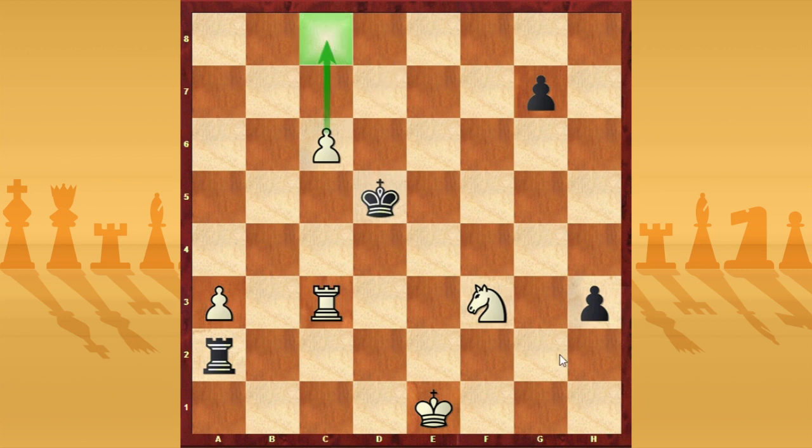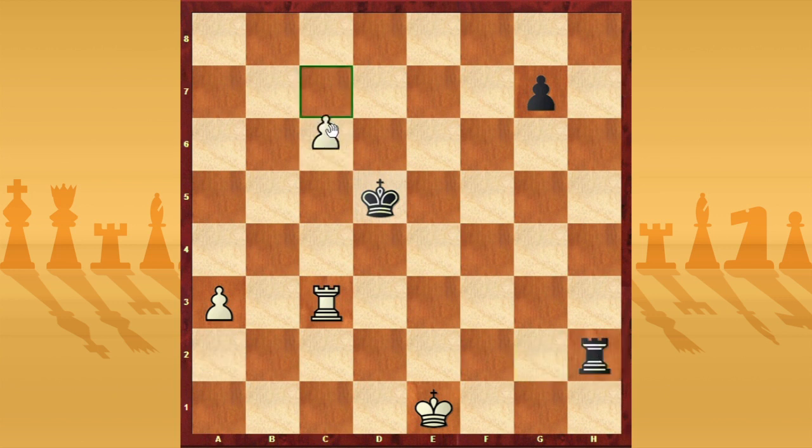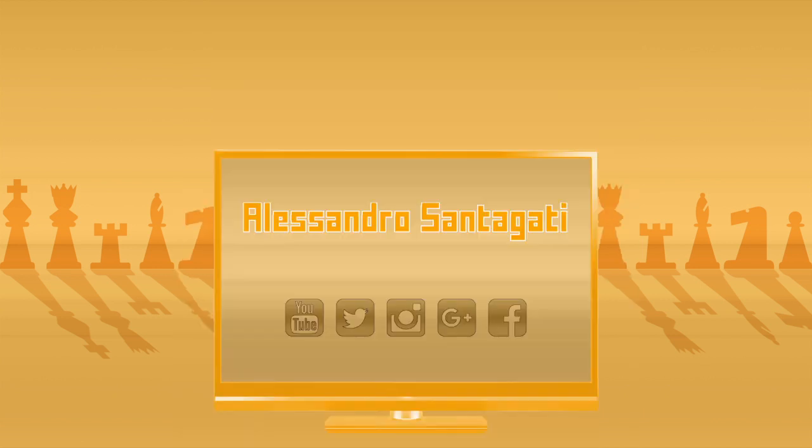Now he resigns, because the game is completely lost. After h2 I can simply give the knight, and after Rxh2 I push the pawn, and now black has to sacrifice the rook for the pawn, and I can easily win the endgame with the rook up. So it was a very interesting game, a very interesting middlegame position. That's all for this video, thank you for your attention, see you next time, bye! Remember to follow me on social networks and share the video with your friends, thanks!